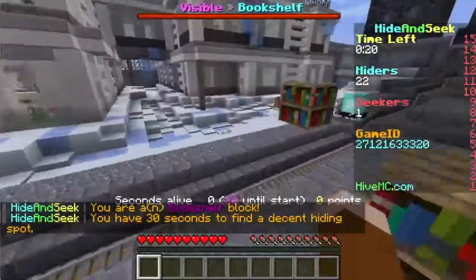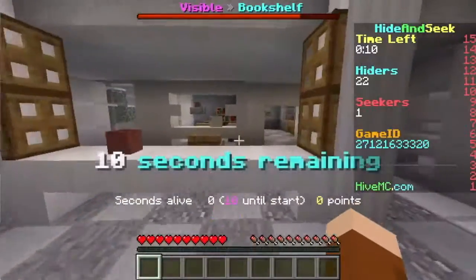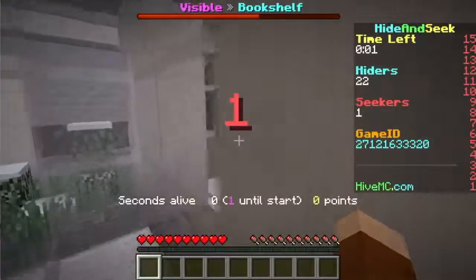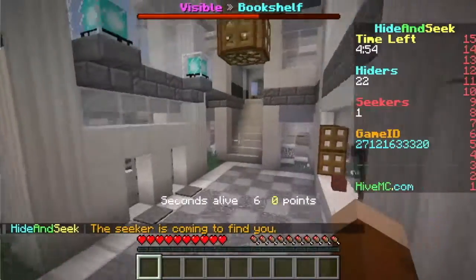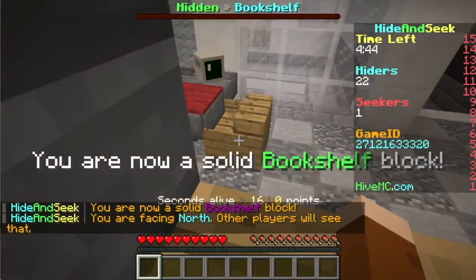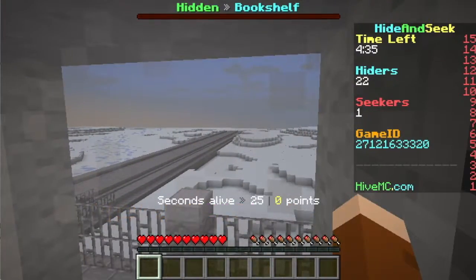So I'm a bookshelf. Where does a bookshelf hide? What map is this? I don't think I've ever gotten this map, guys. It's a new experience! I found places for a bookshelf like me. No, can I get it in there? Okay, this is bad. Look, what's your finding spot? Actually this is probably the same spot. Somewhere up here. I'm going to hide in this.